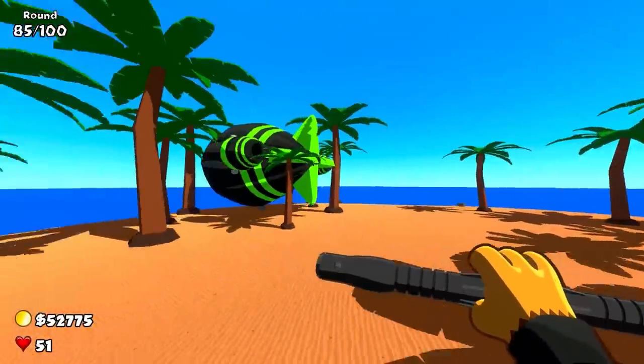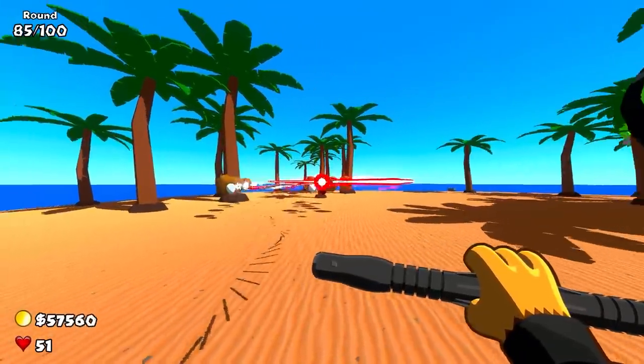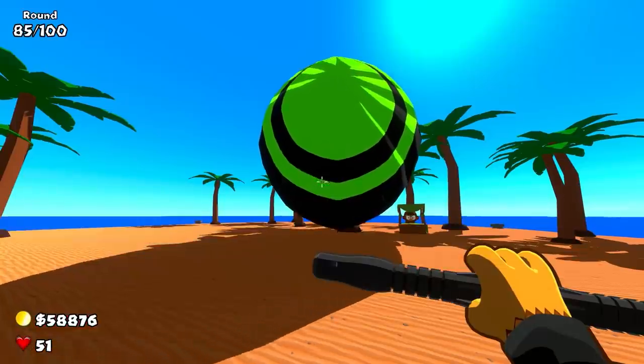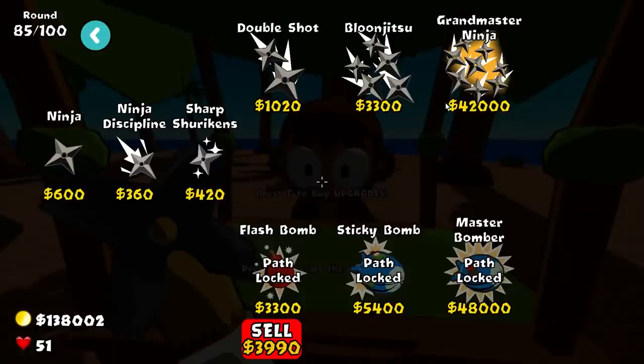We got some ZOMGs — multiple ZOMGs. I'm just going to hold it down and see how long it takes. Already ceramics — that is insane. How is it this good? We got another ZOMG getting really close, but it doesn't matter — we can just shred it down. Why does it go straight to ceramics? I don't even get that.